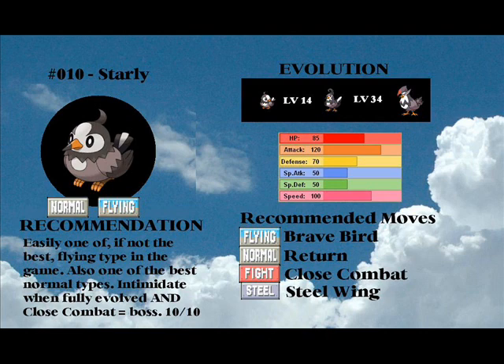I have to admit, except for Steel Wing which pretty much gets everything Close Combat does. But it does have a chance of increasing your defense, which is another way to let Starly take hits.